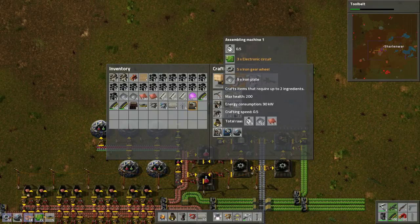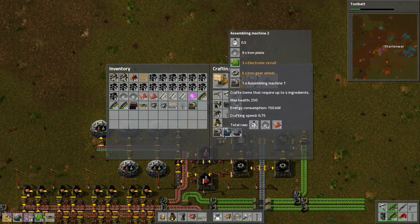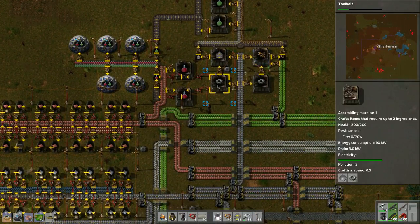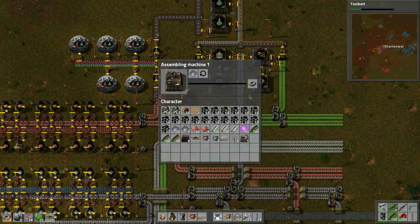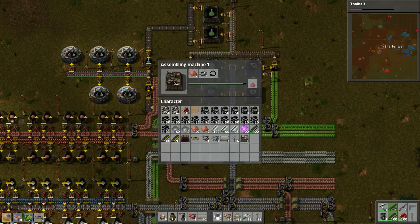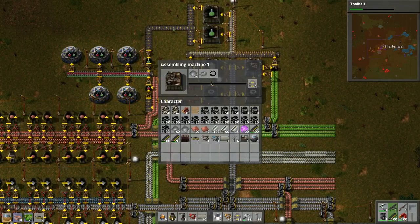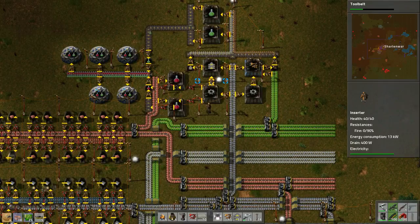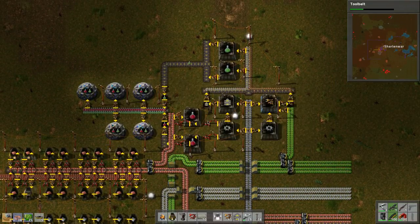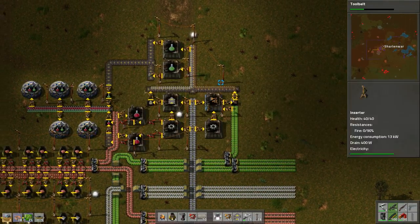Can we make upgraded assembly machines? The crafting speed is a little bit faster with the blue ones. Looks like everything is operating as it should - those are full, all of these are full.